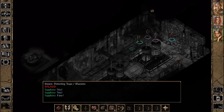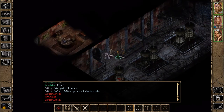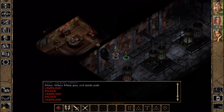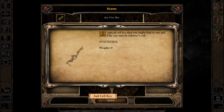This door is closed. That's open. Let's head this way. There's a Jail Keep Golem. Can we just take these things? There's a jail cell key — a typical cell key that one might find in any jail. This one may fit Jahira's cell.